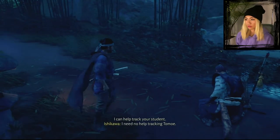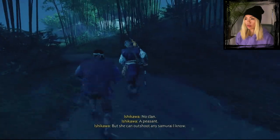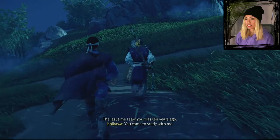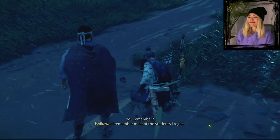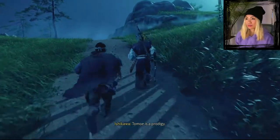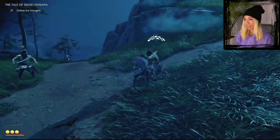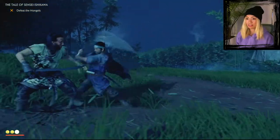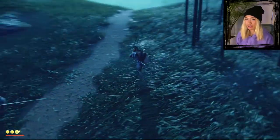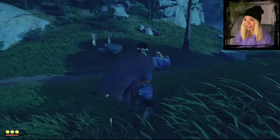I can help track your student. I need no help tracking Tomoe. Tomoe — a woman? From what clan? No clan — a peasant. She can out-shoot any samurai I know. Even you, Sakai? The last time I saw you was ten years ago — you came to study with me. I remember most of the students I reject. Instead you took this Tomoe as your student? She's a prodigy.